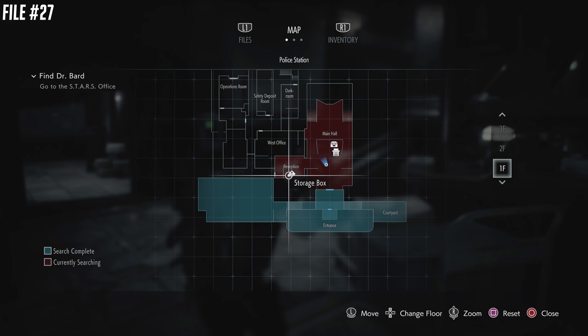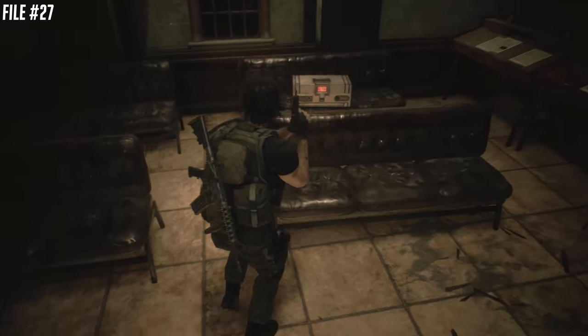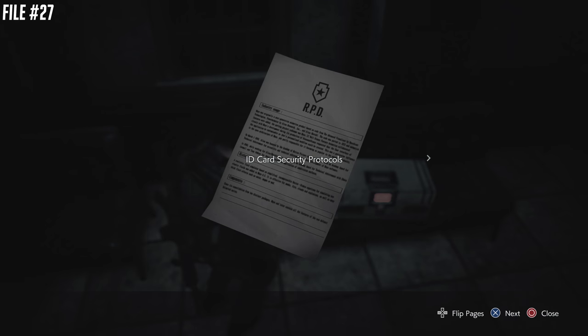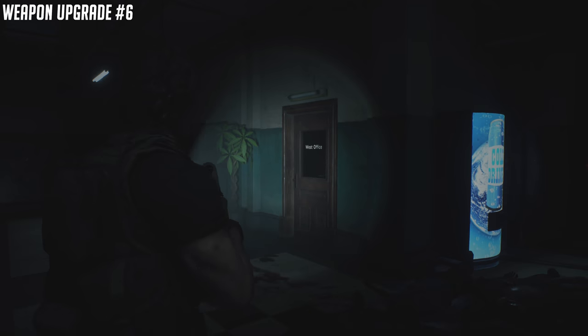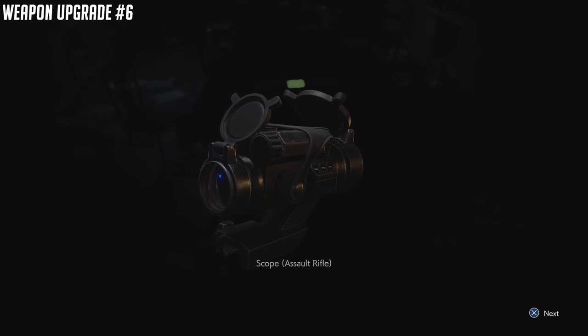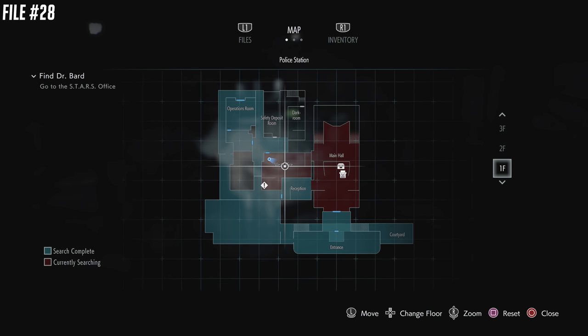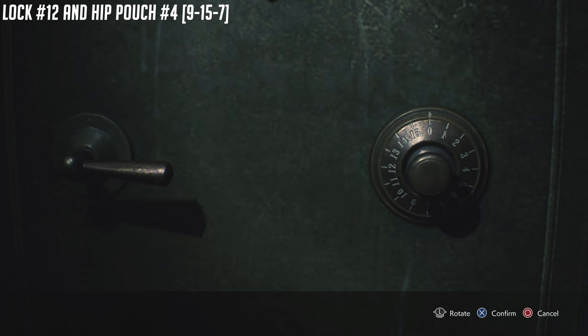File number 27 is going to be in the police station in the first room on the left. Your partner is going to open up the gate, and you'll find it right there on the couch. You're going to find weapon upgrade number 6 — we're heading over to the west office. The weapon upgrade is the scope for the assault rifle. There are also two more things to get inside the west office, including file number 28 along the left-hand side. There's also a safe in here — it's going to be our 12th lock, and it's hip pouch number 4. The combination is 9-15-7.